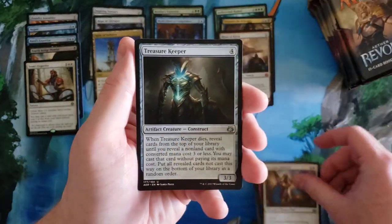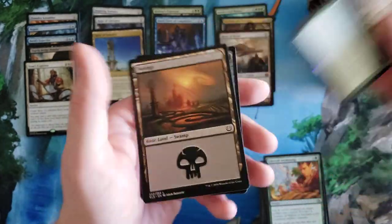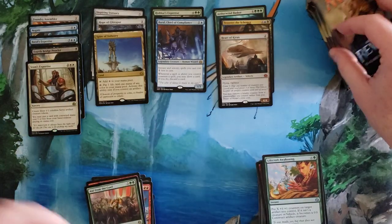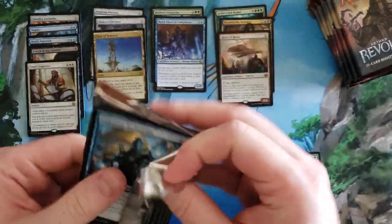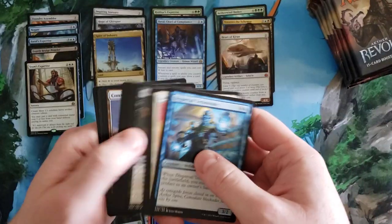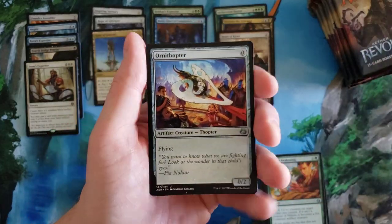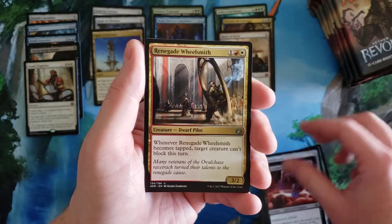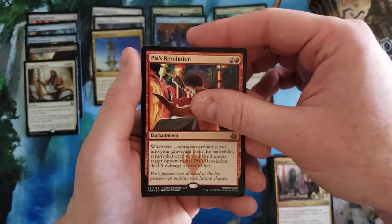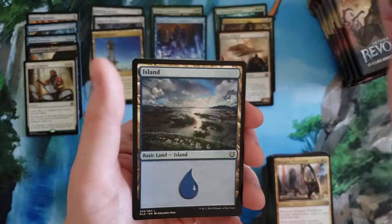The Admiral's Keeper, Lifecraft Awakening, Aid from the Cowl again — that's your third one, hope you like that card. Have to watch how fast I go otherwise the camera loses its mind. Ornithopter, Gifted Aetherborn, Wheelsmith, Pia's Revolution, and a foil Consulate Dreadnought.